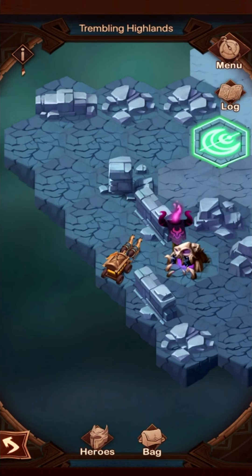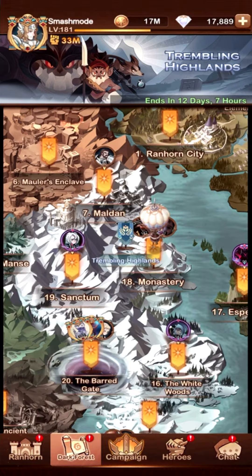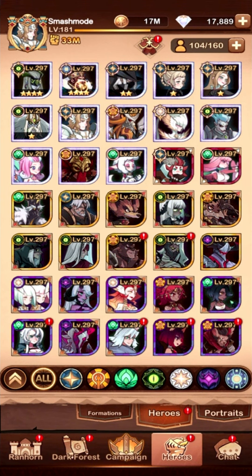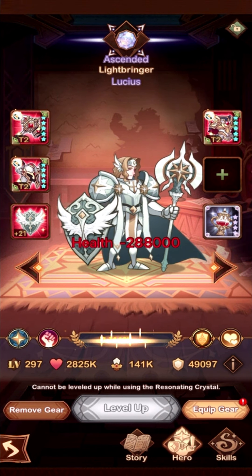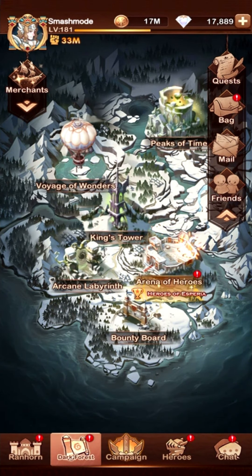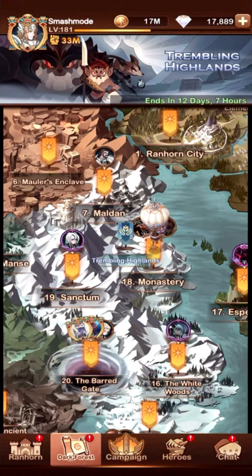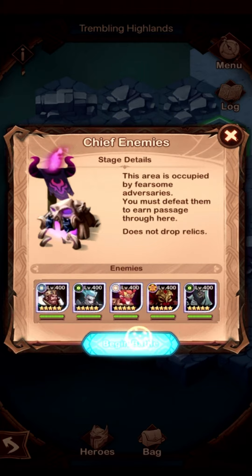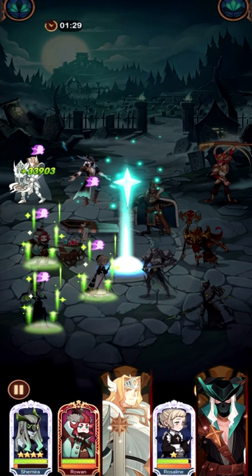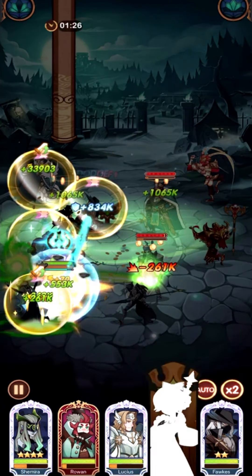Lucius's power is too high. Energy is 1498. All right, so we'll just take off the boots. That's a lot of physical resist. This is taking too long. I hope she has the most energy now. Okay, there we go. Let's see how she does here.